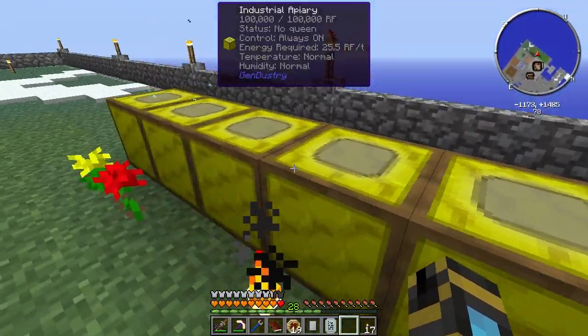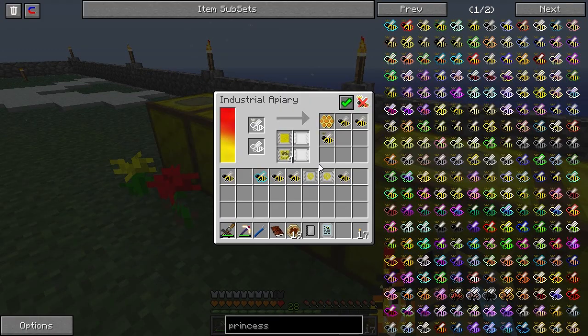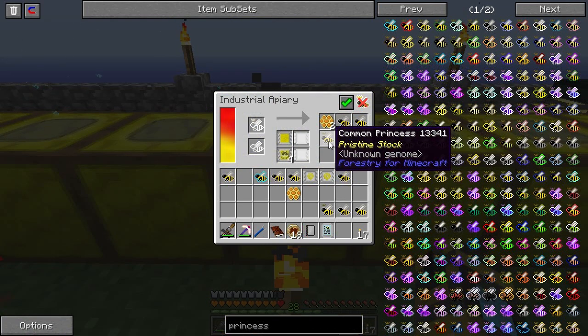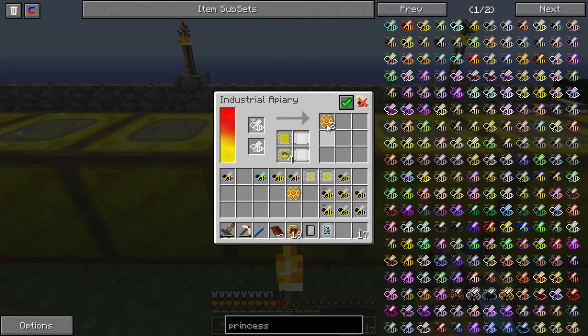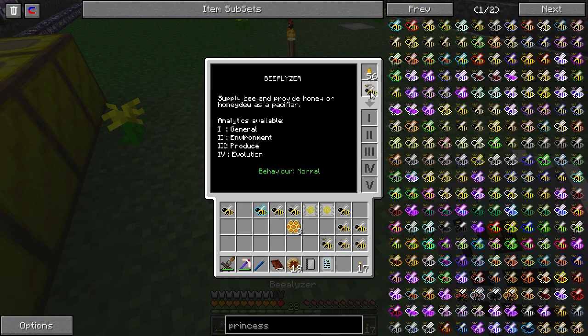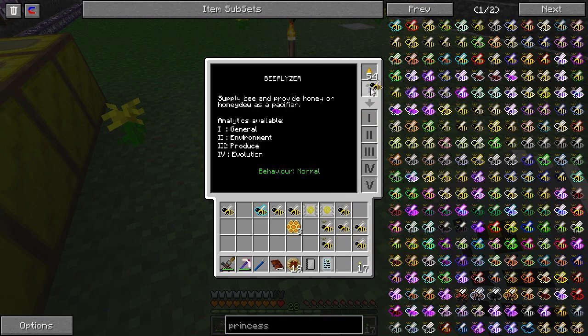Where do we get candleberries from? You're going to need a candleberry plant. Do you have any of them? Nope. Any idea where to get them from? Bone meal grass. So tall grass makes candleberry seeds? Yep, that's it. Okay, that's not so bad.